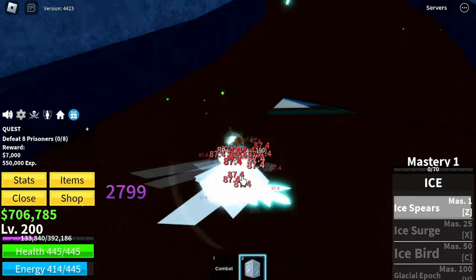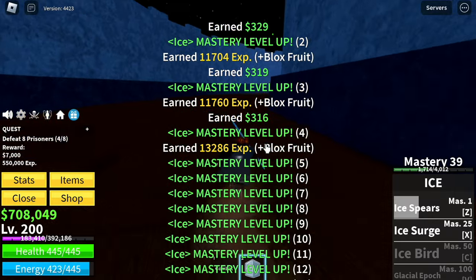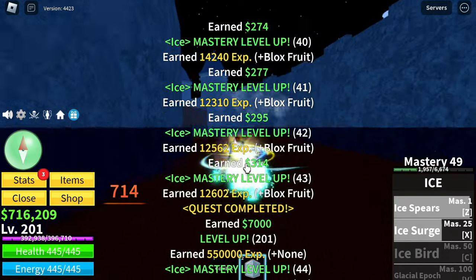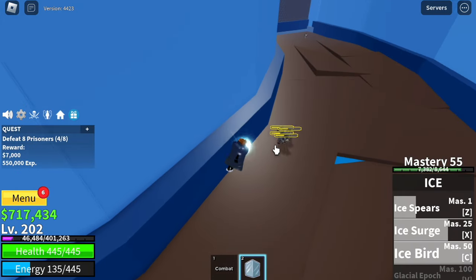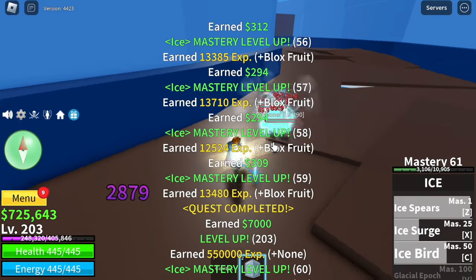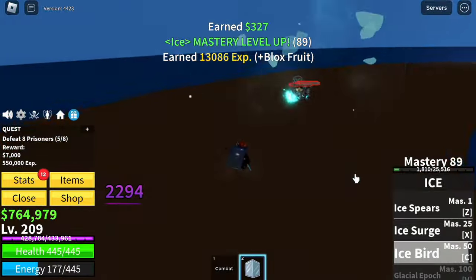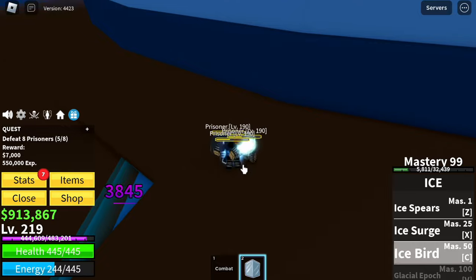For the first skill, we get Ice Spears. Again, this is a Logia Fruit and it has a Trident — Ice Trident. Now we've unlocked the X skill, Ice Surge, at Mastery 25. The only hard part is grinding Mastery for the skills, that's why we use the Light Fruit first — Logia plus faster traveling. It also has a Light Sword. For the third skill, we got the Ice Bird. This is my favorite skill because it can stun the enemy, which will give you more time to M1 left-click them.